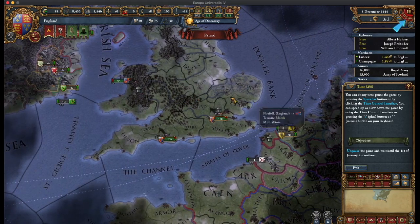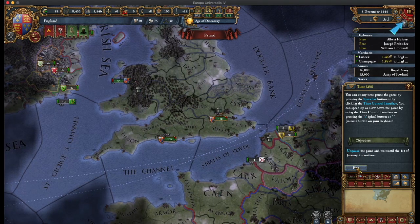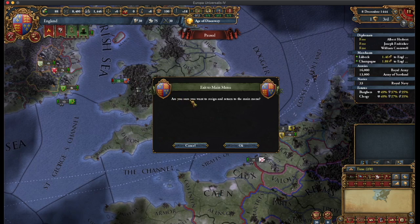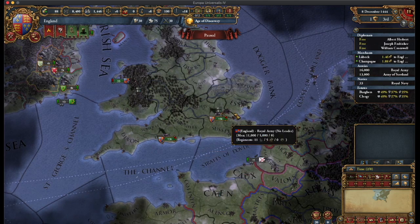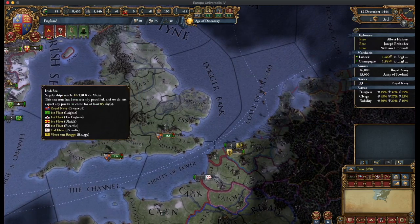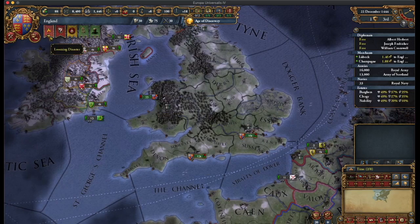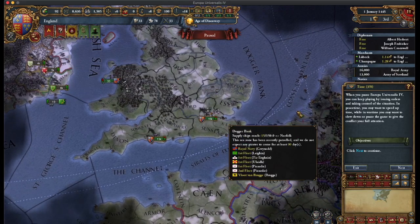You can speed up time or slow down the game, unpause and wait until the 1st of January to continue. It asked if I want to resign — no, I don't think I clicked that. So it's December, I've got to wait. Who am I? There's a looming disaster — I have too few rivals.